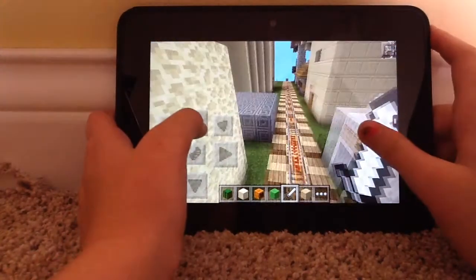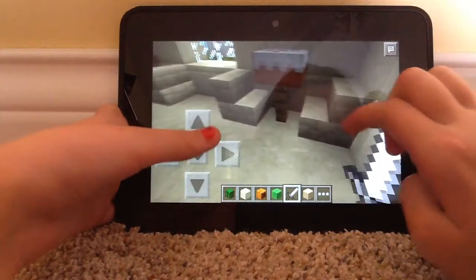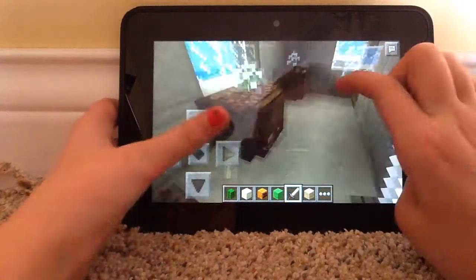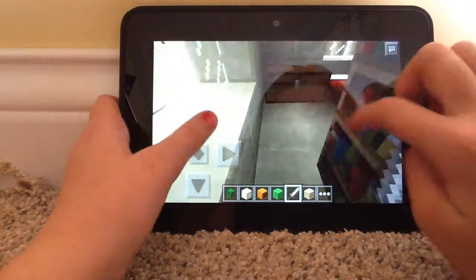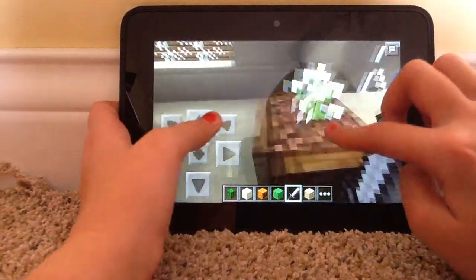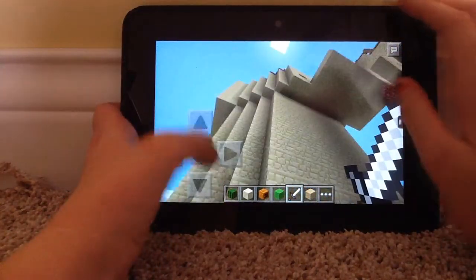We'll start with my friend's apartment and cake shop — just a tiny little world I created to make things for fun for my friends. Up here is a little apartment. Here's a little flower box. In case you can't tell, I'm playing Minecraft Pocket Edition on a Kindle Fire HD.